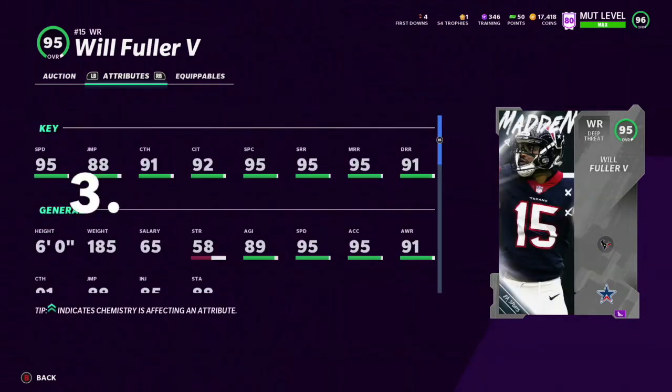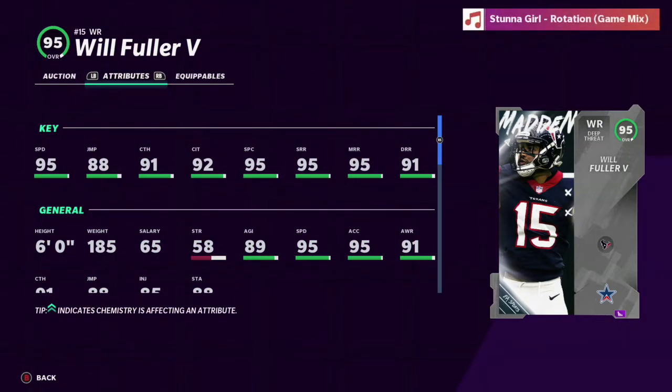Next up at number three we got this Will Fuller card. He's got 95 speed, that's pretty good for now with how the game's going. All his other stats go up with him — 91 catch, which could be a little better — but his route running is solid at 95. It's honestly a beast of a card, and as long as you put Sprinter on him that's 97 speed. This is low-key a budget card and plus you can get him for free, so that's why he's at number three.